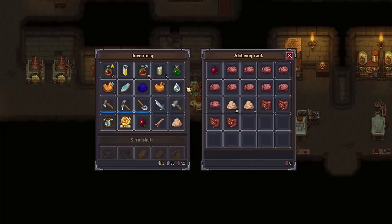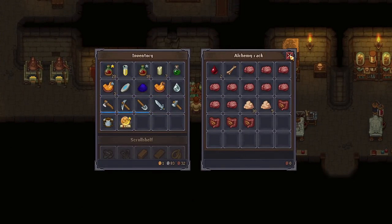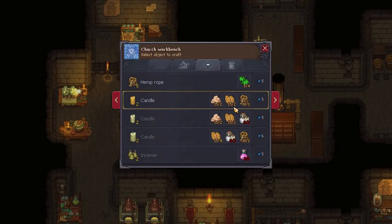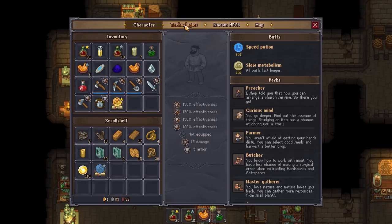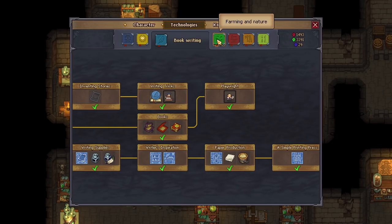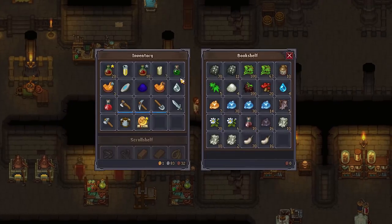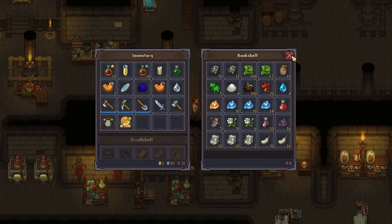I'm going to drop some things off. These can all go in there. This is a main component in getting incense level 2. Oh, we can't make incense level 2 yet. Really? I'll plop. No. We're not making that right now. We're going to drop that off and come back to it later.